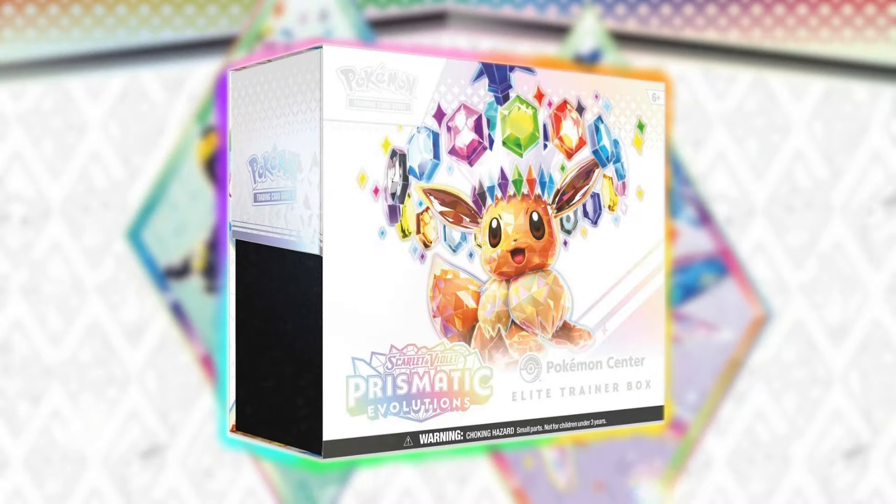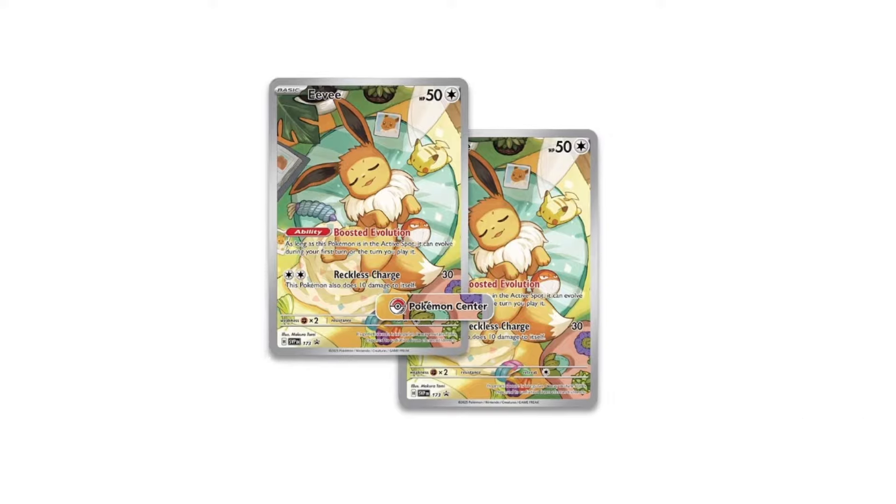Starting with the ETBs — the Pokemon Center exclusive ETB will have 11 packs and two full art Eevee promo cards. The regular ETBs will have 9 packs and will only feature one promo card. Both ETBs will include sleeves, dividers, and a player's guide which includes a checklist to track your collection. ETBs are a great first buy when the set comes out, and I love having the box to display as well as that player's guide checklist — it really helps when building a binder for that specific set.